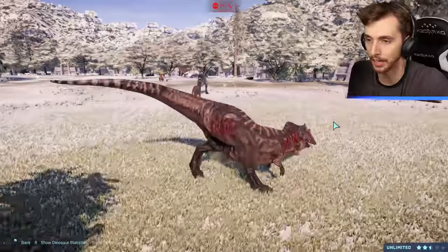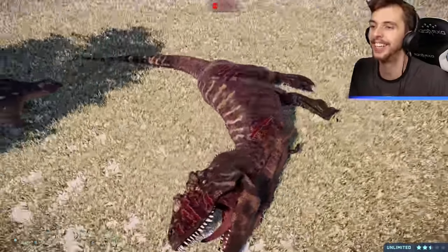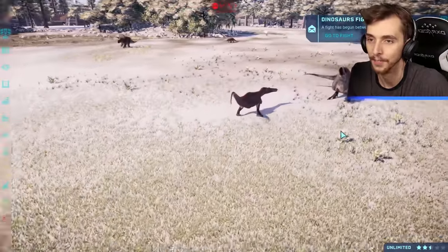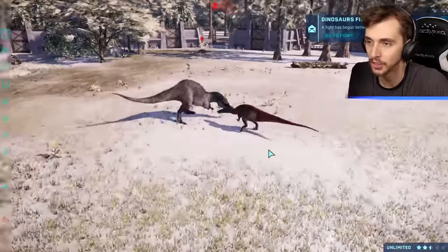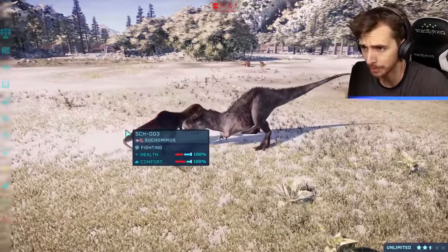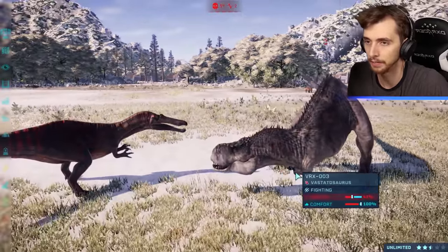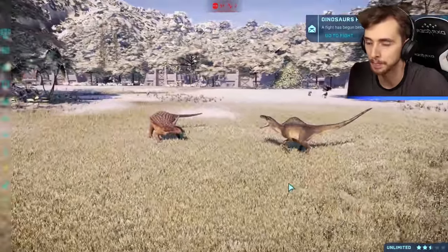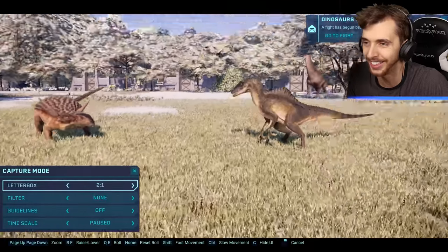The fight just started and just ended — Giga did not stand a chance. These fights are super quick! We've got Suchomimus against Venatosaurus, a dead Polacanthus over in the corner. Venatosaurus at 41, Suchomimus at 63 — unless Venatosaurus gets another bite in, it looks like Suchomimus might win.